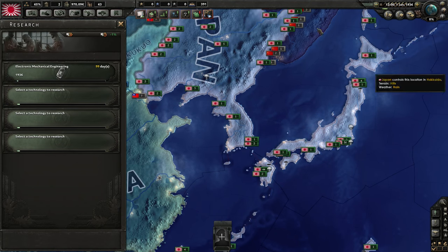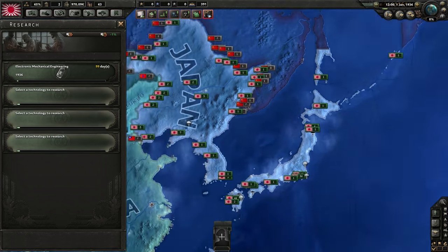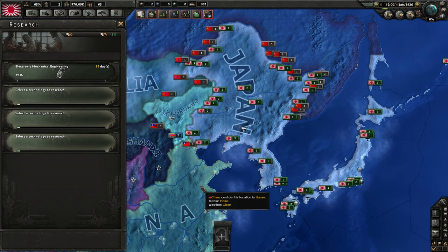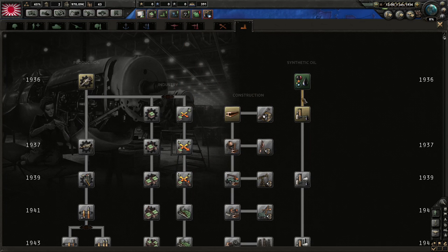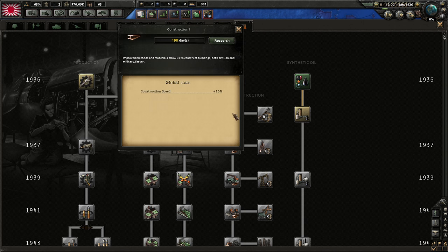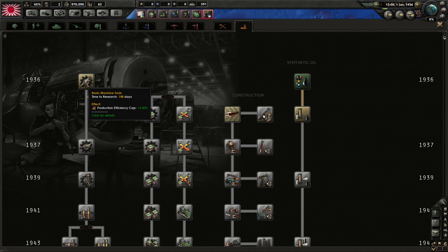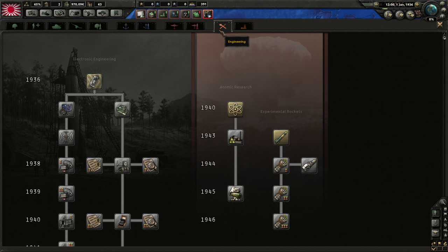What you need to think about during the first part of the game is that even though we are right on the edge of the war, there's still at least a couple of years to the big war, and probably still a year or two until we start our part of it. So right now we are building up. We want research that helps with that — we want construction so we're better at civilian construction and building factories. We also want better machine tools so we have more production efficiency in our factories.